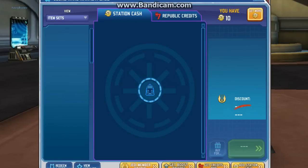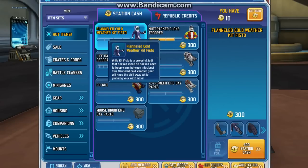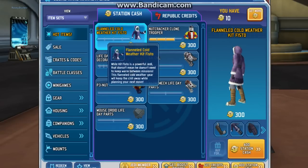What we got today in this update is cold, no-flannel cold weather Kid Fisto gear. While Kid Fisto is a powerful Jedi, that doesn't mean he doesn't need to keep warm between missions. This flannel cold weather gear will keep the chill away while planning your next move.